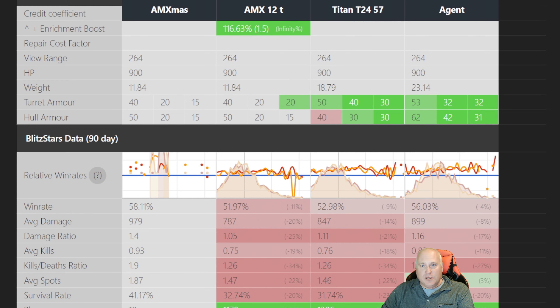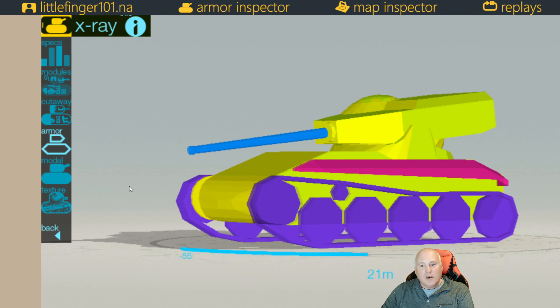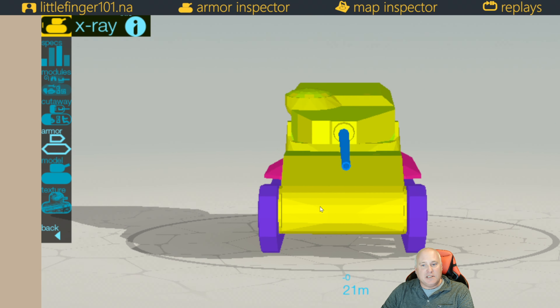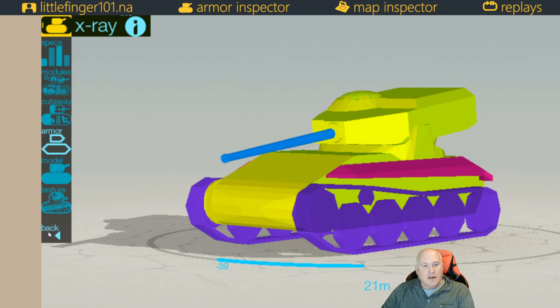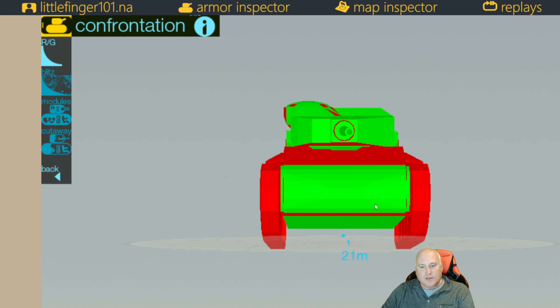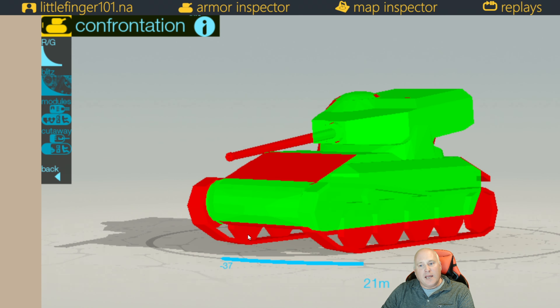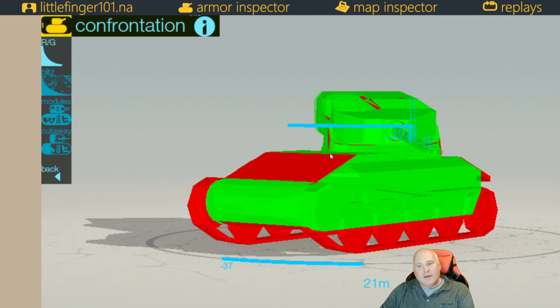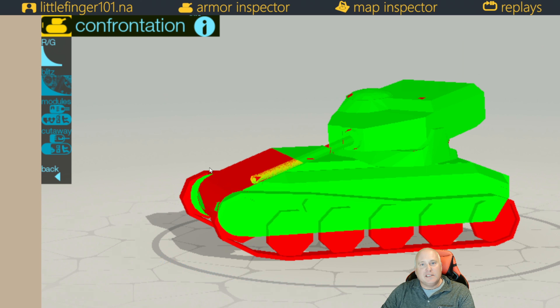Armor — not much to be talked about, but let's jump over to armor inspector and show that we do have a little bit of spaced armor. This may come in handy against some HE shots, but with 40-50 millimeters of armor you're going to see a lot of HE. With another AMX 12T shooting at you, there's some potential to get bounce shots if you're angled, hiding part of your tank. What makes this tank so much fun is just the sheer size — it's so small, so fast, it's hard to hit on the move.